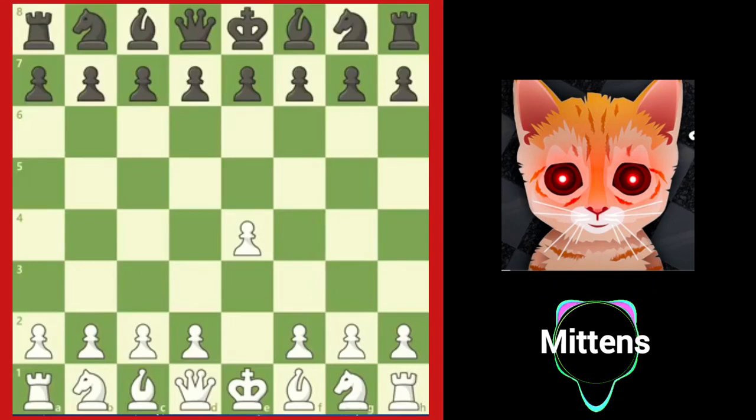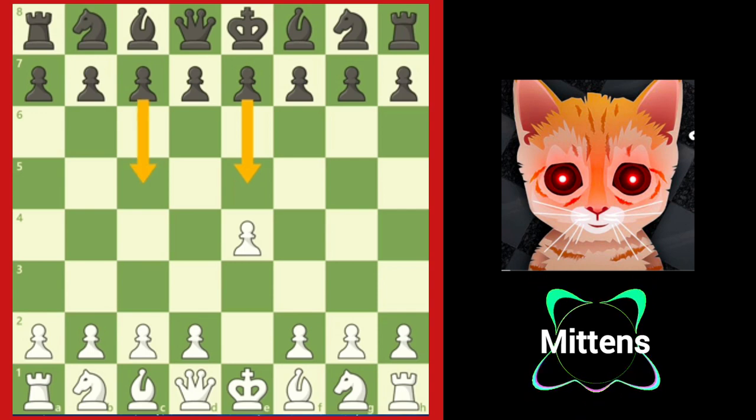After e4, black often plays the classical defense e5, or the counter-attacking Sicilian defense with c5. Both moves put pressure on the d4 square, but black doesn't always play to prevent d4. Another popular way of opening against e4 is by allowing white to get two pawns in the center and then counter-attacking white's center.